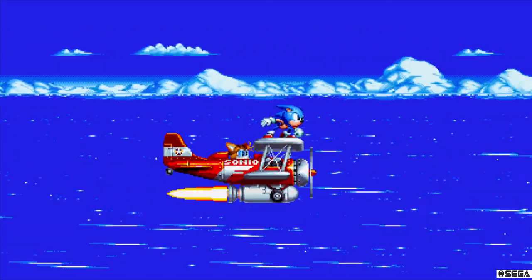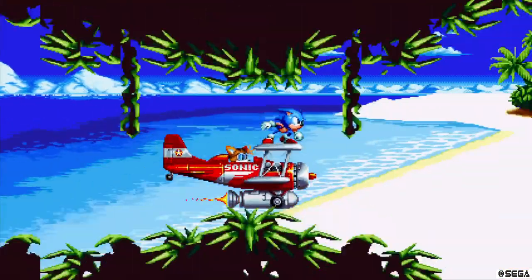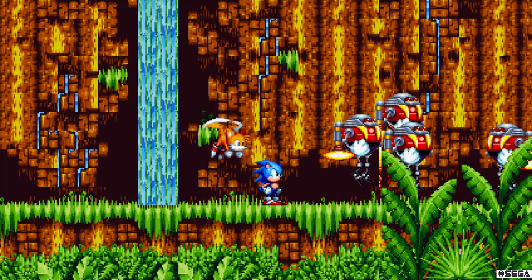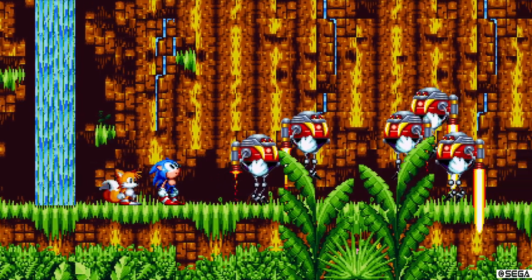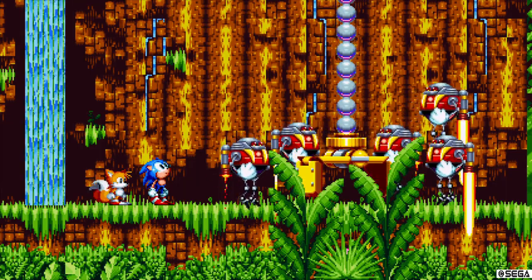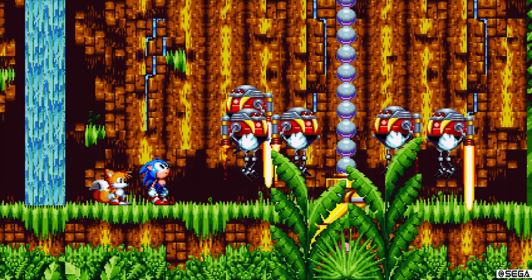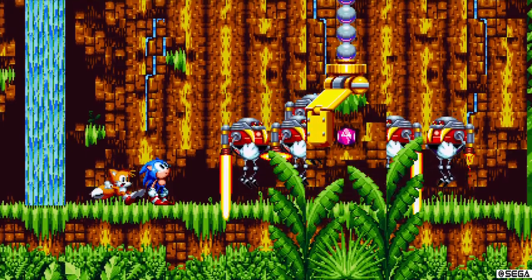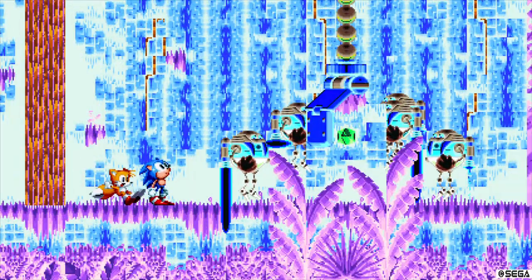Right now we're flying on Sonic's dinky old plane. He's running through Angel Island, and oh no — it's Dr. Eggman's forces. He's got Egg Robos all over the place. Oh no, it's the claw — the claw of doom. Boom. Time travel.